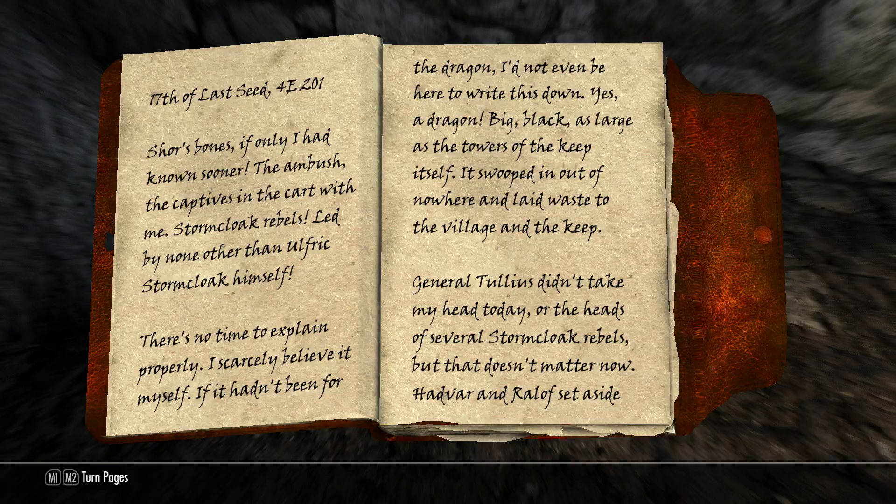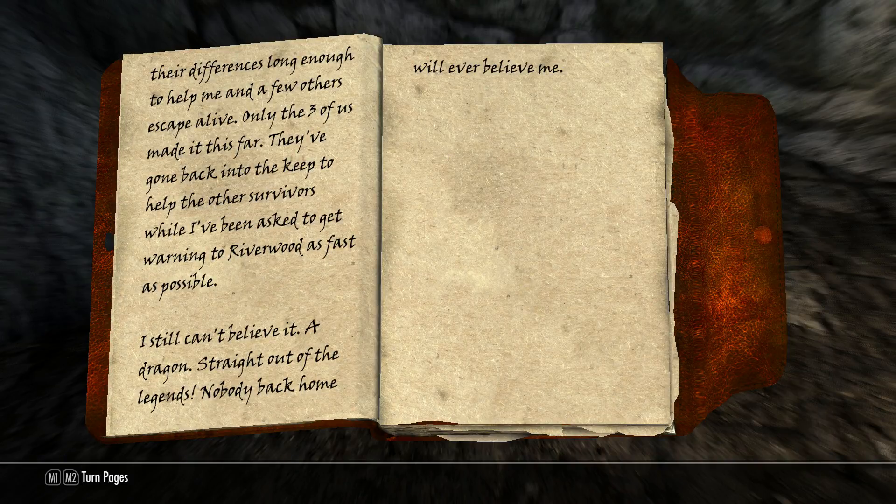'16th of Last Seed — I woke early this morning with an Imperial sword pressed to my neck. A patrol found me camping on the edge of the volcanic marshes. I've been stuffed into the back of a rickety old cart. 17th of Last Seed — if only I had known sooner. The ambush, the captives — Stormcloak rebels, led by none other than Ulfric Stormcloak himself. If it hadn't been for the dragon, I'd not be here to write this. Yes, a dragon — big, black, as large as the towers of the keep itself. It laid waste to the village. Hadvar and Ralof helped me and a few others escape. I've been asked to get warning to Riverwood as fast as possible.'